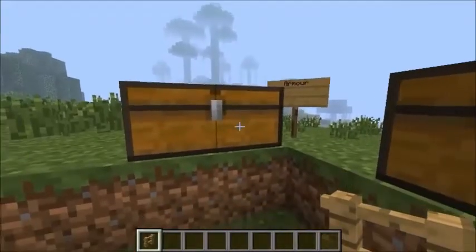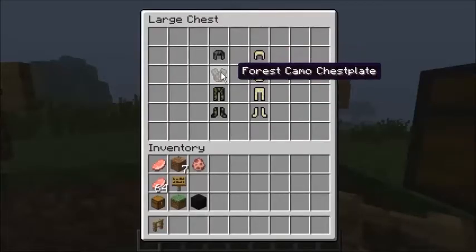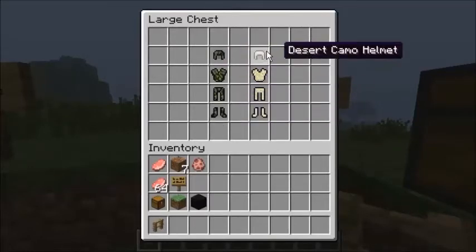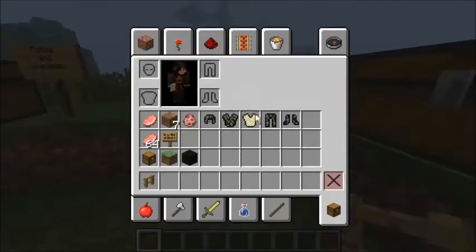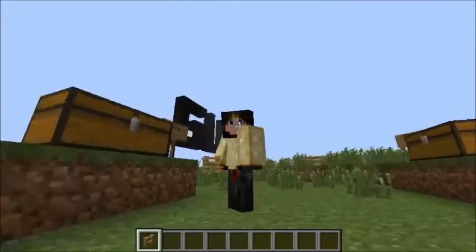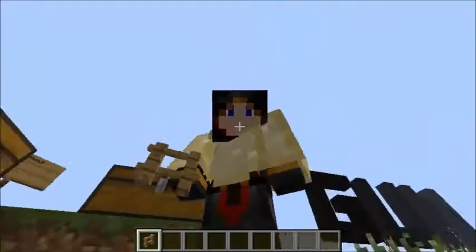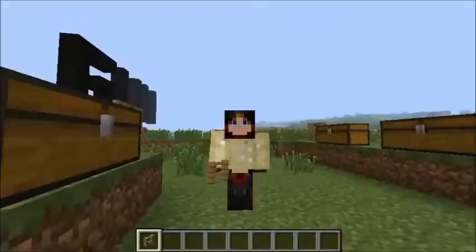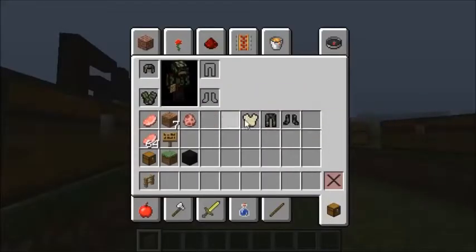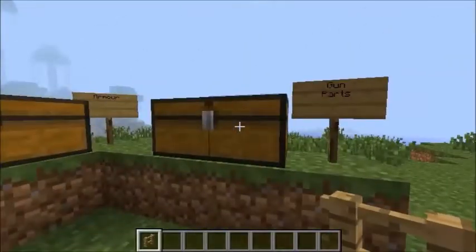Now we're onto the armour. I am wearing the forest camo — the chest plate and all of that. You can also get the desert stuff. I'll just chuck on the chest plate for you, which basically looks like you're wearing a sand shirt. That's the armour — that was a quick one.